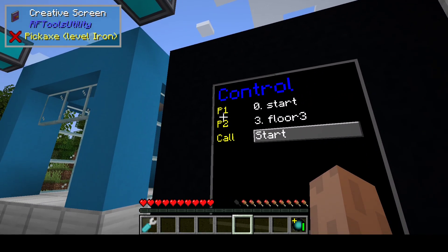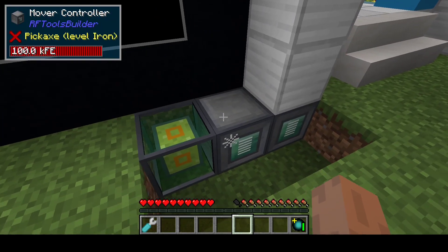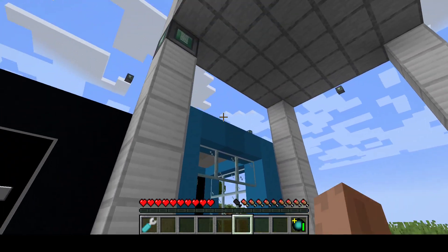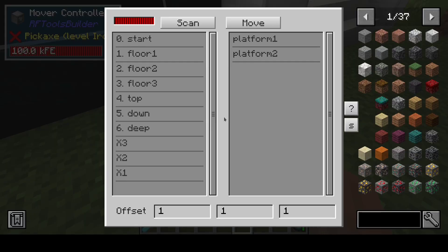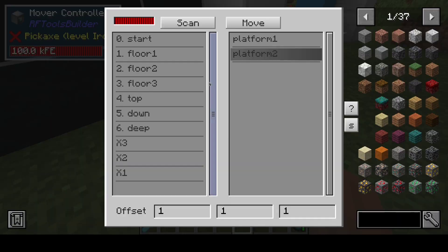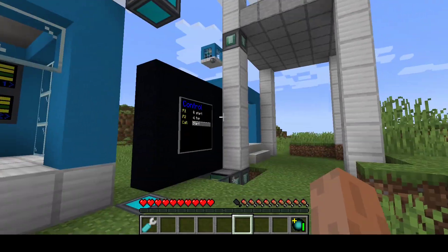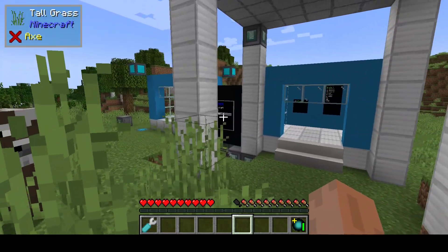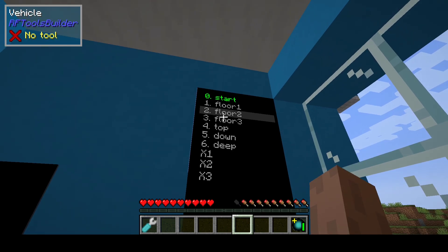There are two vehicles — vehicle 1 and vehicle 2 — and you can see where they are. Using the controller you can move something. For example, that one is in the way if we want to go up and that's actually platform 2. So let's move that a bit further away. It's over there now and now we can step in and go to the third floor.